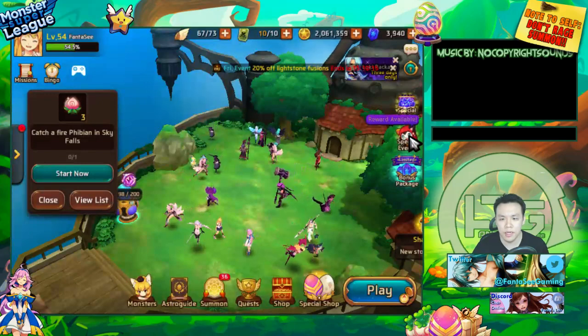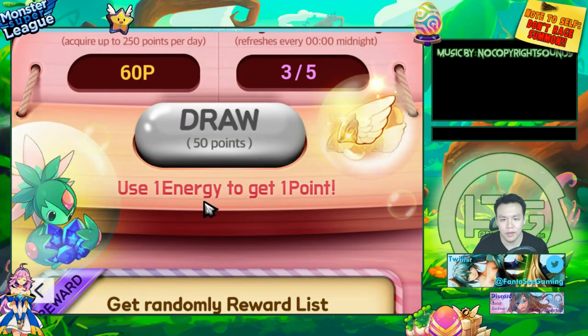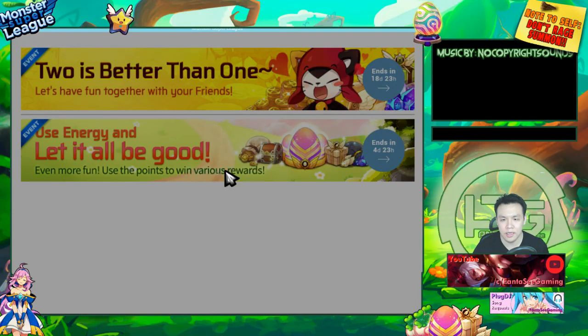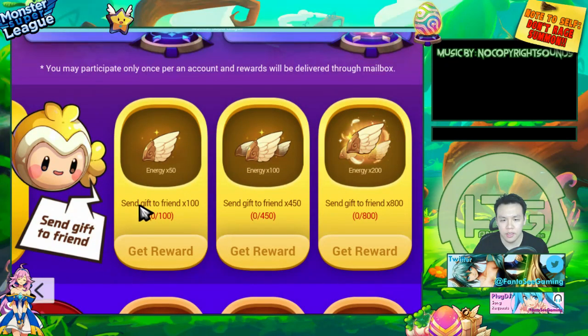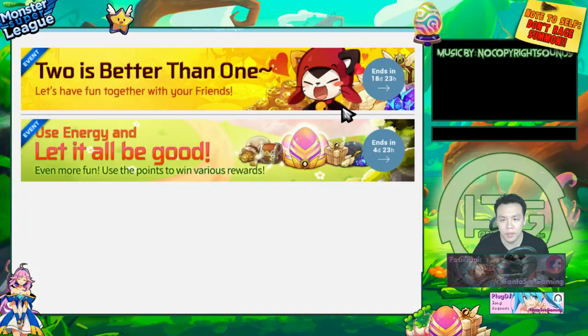There's actually a new event. I don't have enough points for this one, and it's already almost ending in 3 days — this was a pretty good event, it did give me a lot of random free stuff. This other event only lasts 18 days, and it's pretty rough — you gotta send a gift to a friend 800 times, which takes 16 days. And the event only lasts 18 days, so if you miss like 2 days, you're completely screwed.